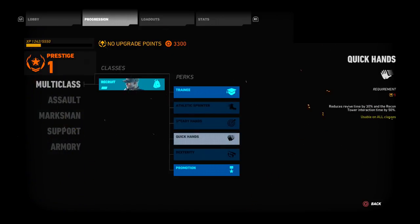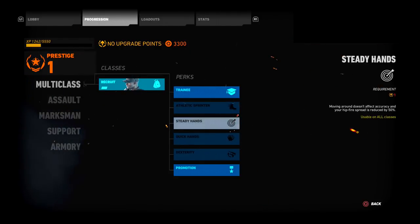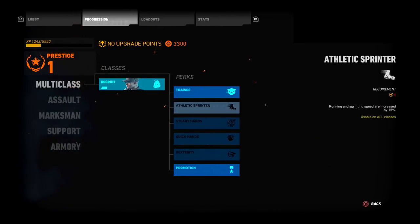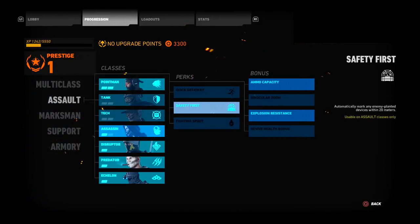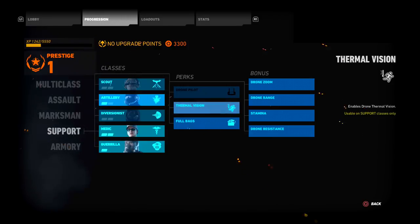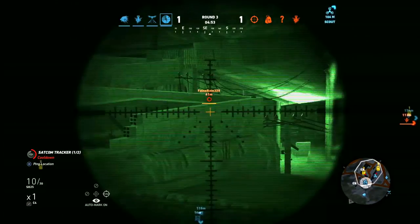For assault, definitely get safety first, and every bonus perk — revive health bonus, explosion resistance, ammo capacity, and binocular zoom are all important. In the multi-class category, you have Trainee, Athletic Sprinter, Steady Hands, Quick Hands, and Dexterity. Quick Hands is good for taking the tower; Dexterity speeds up reloading and weapon switching; Steady Hands reduces hip-fire spread by 50%; and Athletic Sprinter makes your character run faster and more fluidly — a fan favorite.